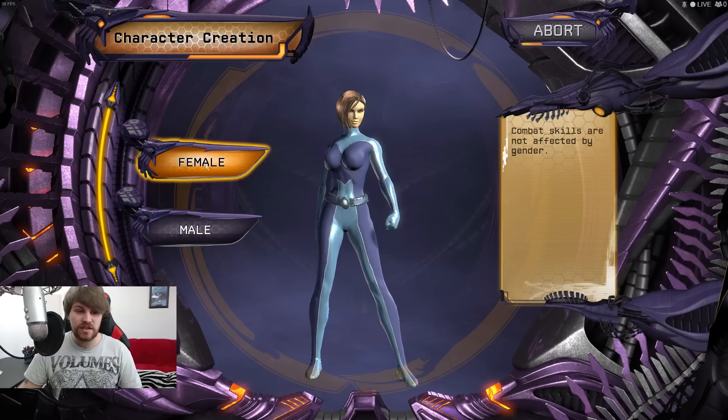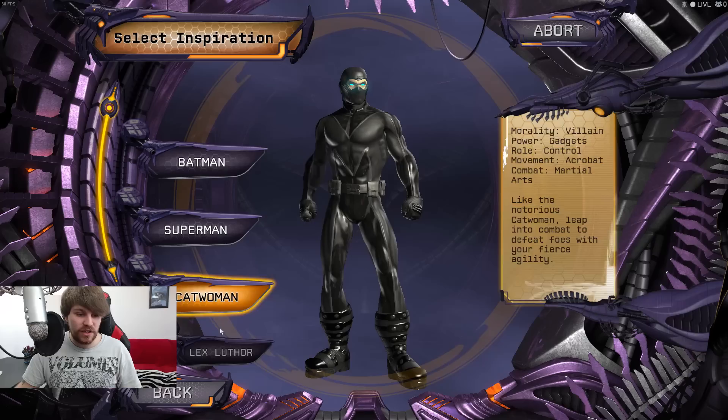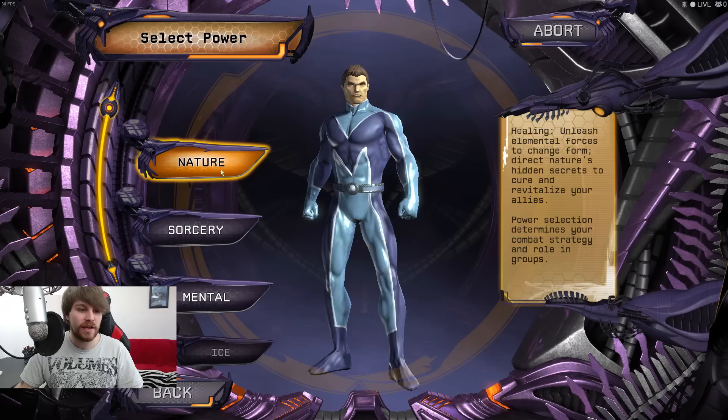So this is the starting screen. You get to, straight off the bat, select male or female. Obviously going to be a male. Your superhero can be inspired by different superheroes in the DC Universe - you've got Batman, Superman, Catwoman, Lex Luthor. I think I'd rather just make my own. I want to be a hero. Let's go with a flirty personality. You select a mentor - let's go with Batman.